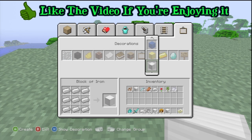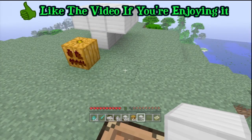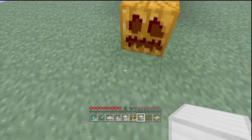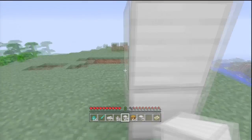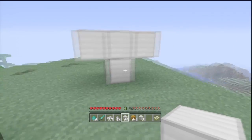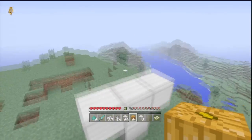With those four iron blocks, you need to get them in a T-shape — I'll show you on the ground right now. One, two, three, four. It's quite easy to do and can be done in any direction — just a simple Tetris T-shape. Then you need to put a pumpkin on top. You can use a jack-o'-lantern instead, but a plain pumpkin works just as well, saving yourself the torch.